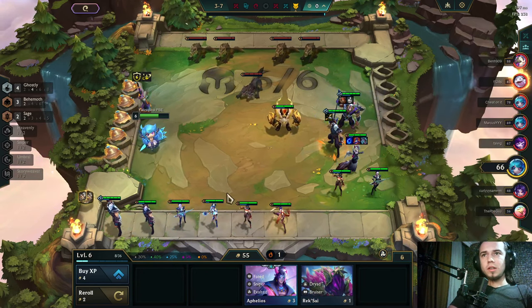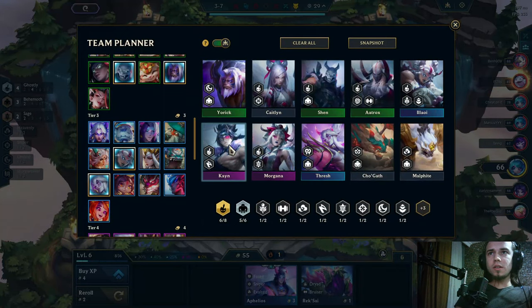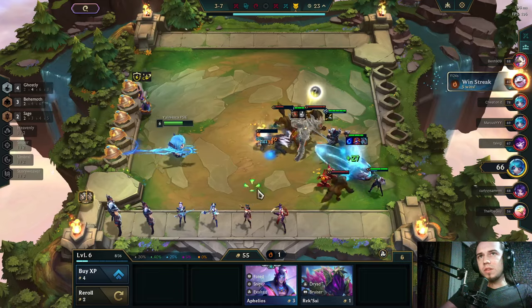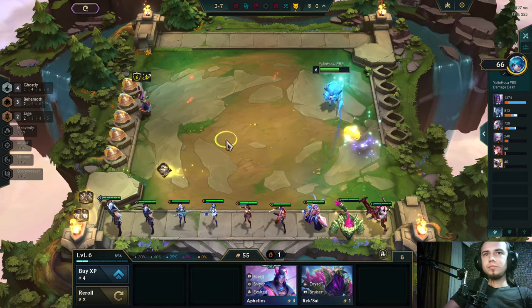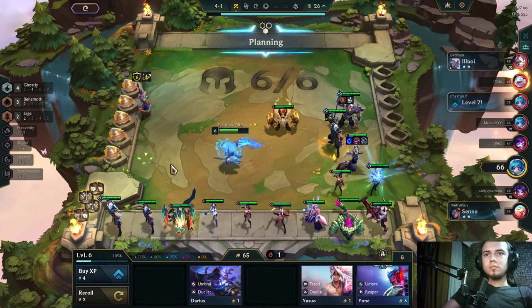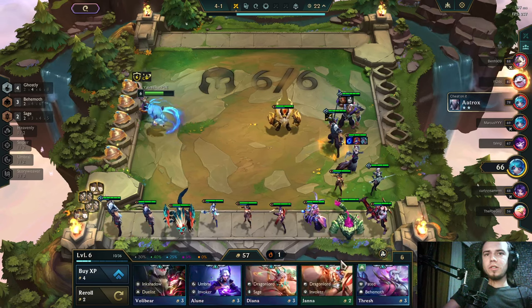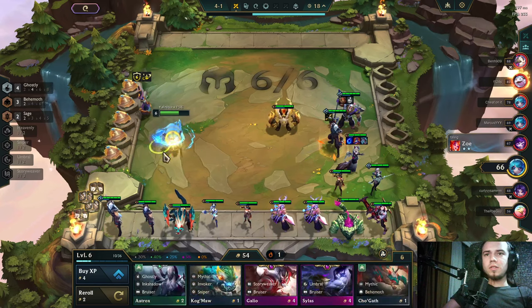I can keep having Sage as well probably — maybe if I have another emblem or Behemoth. Okay, I roll here till I hit the three-star Shen.